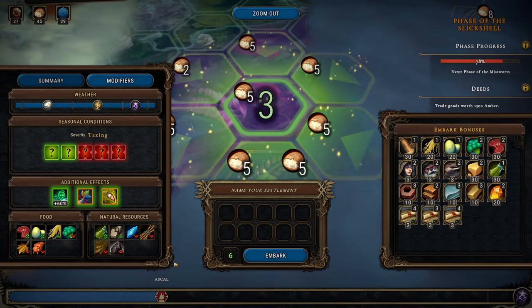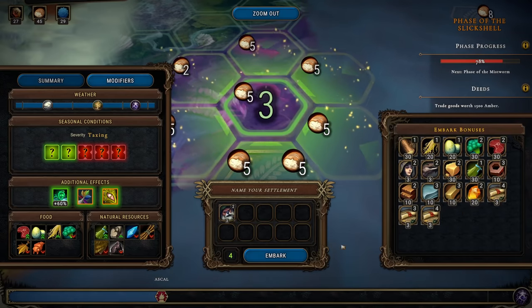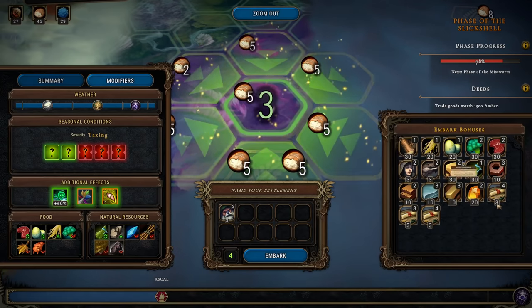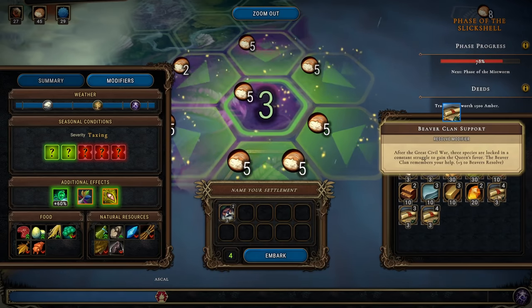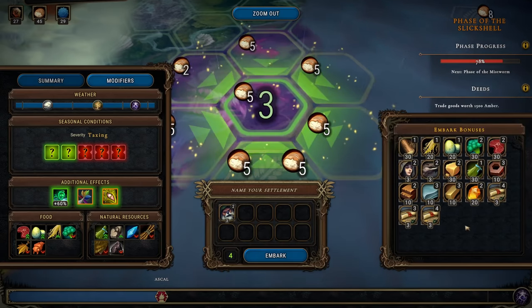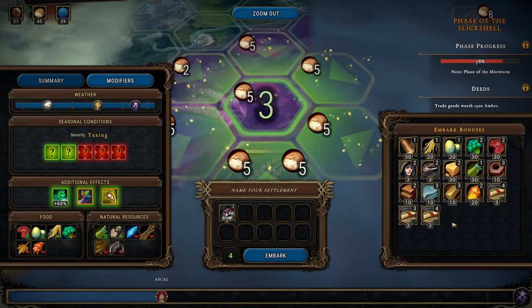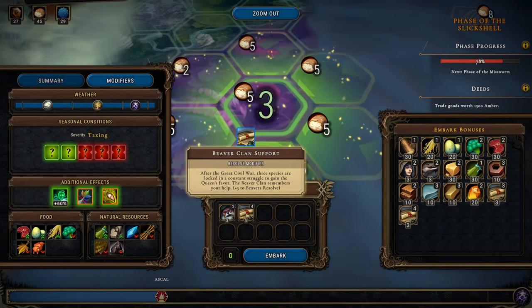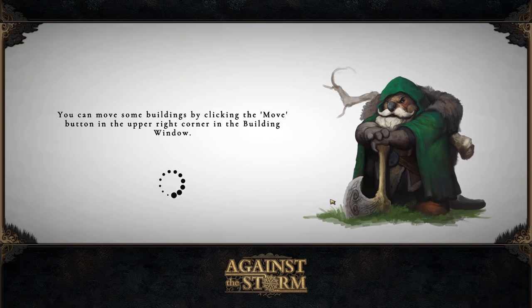Not bad. We have six embark points — we want our beavers. We could do beaver clan support and just leave it there. Yeah, we'll do that: beavers, beaver clan support, and that's it. Let's go. We don't need resources, we'll get our own resources.